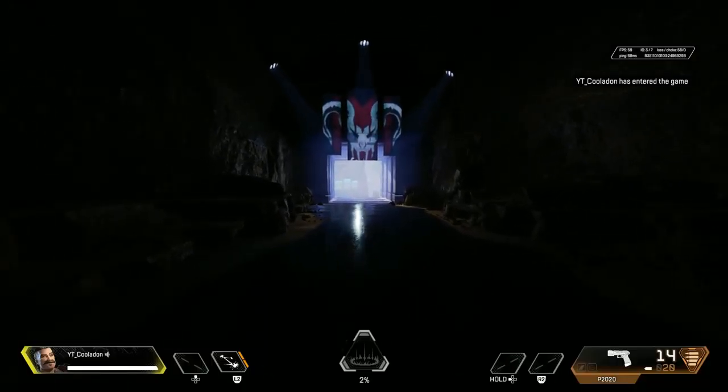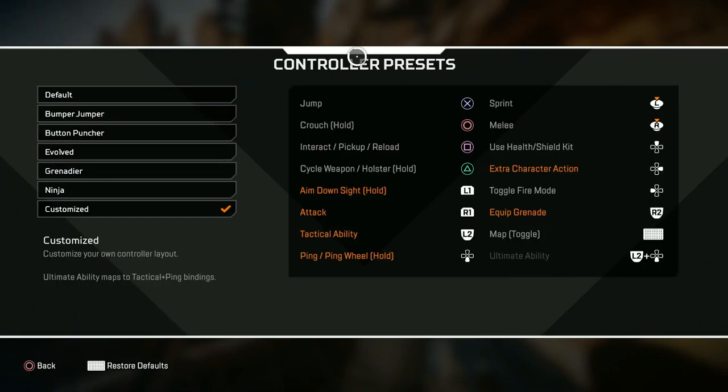Here's my button layout. I have two back buttons on my controller — my two back buttons are pretty much my crouch and my jump, with crouch on my left middle finger and jump on my right, so I don't have to move my thumb off the right stick to jump or crouch.